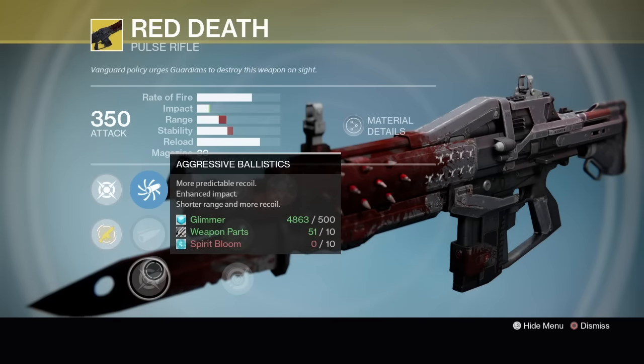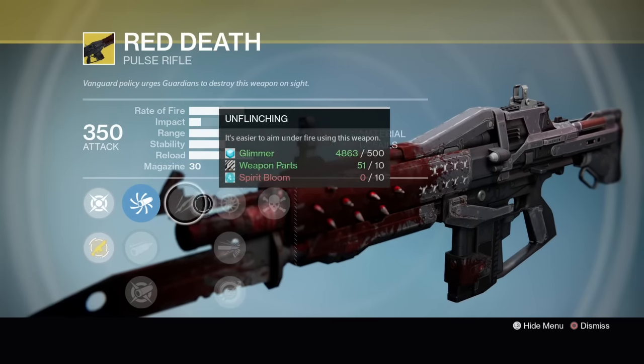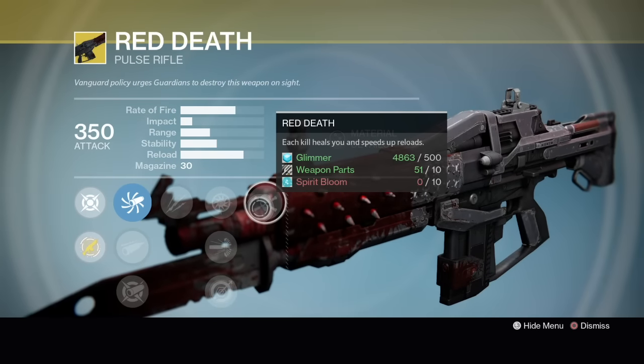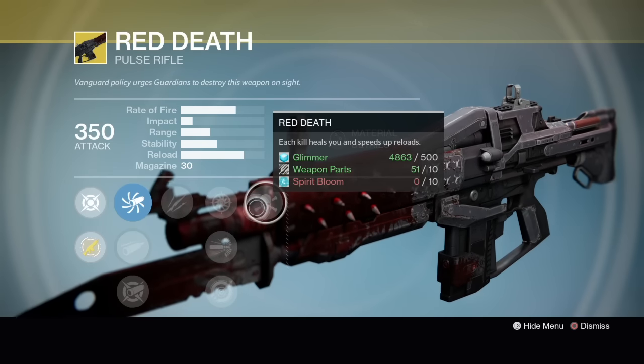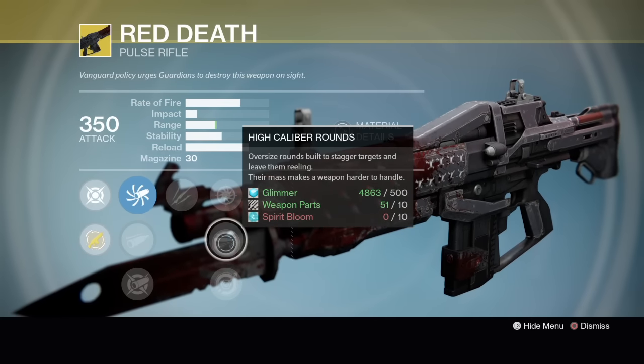Red Death has accurized ballistics, field choke, and aggressive ballistics, plus unflinching. This thing has it all — unflinching, high caliber rounds, and Red Death's perk where each kill heals you and speeds up reload. This was all I used in about the first half of year two when it was all Nirwen's Mercy, Red Death, that type of pulse rifle archetype. I hope we get a weapons update soon.